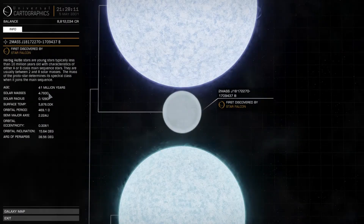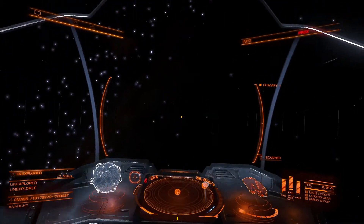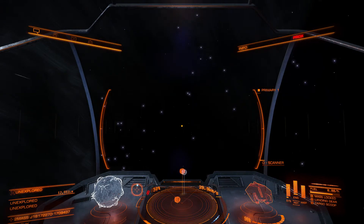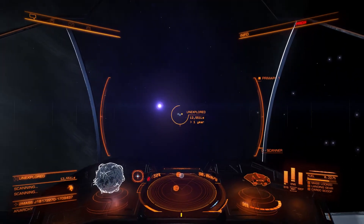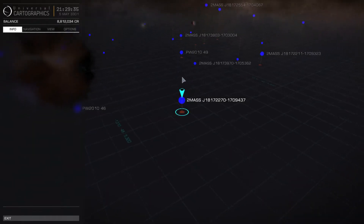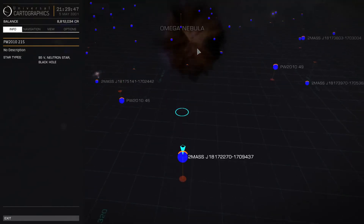Judging by this, it's not scoopable as you'd expect given what the game engine tends to do. Certainly interesting enough though. You can see it's almost five solar masses but it's very small. These two class Bs are orbiting very close to each other — at 12 and a half light seconds distant, they're going to be scannable from here. So here was a neutron star and a B5, and here was another one — a B5, a neutron star, and a black hole. Let's jump over here.